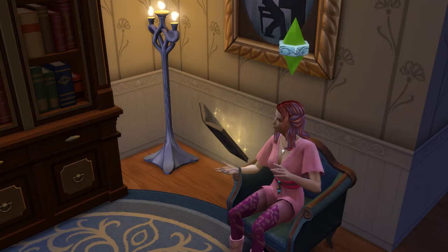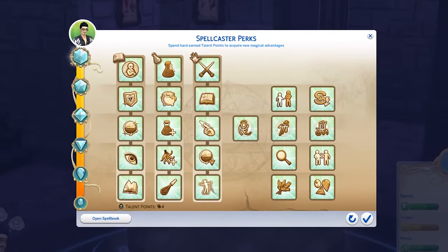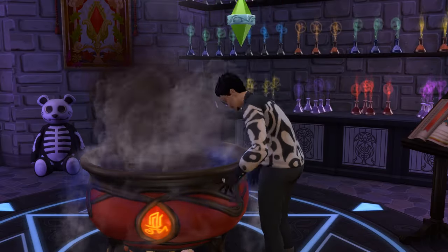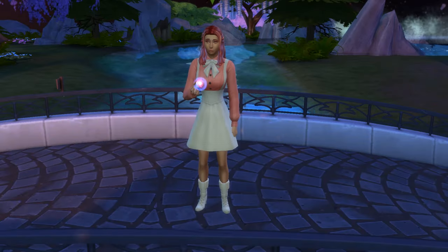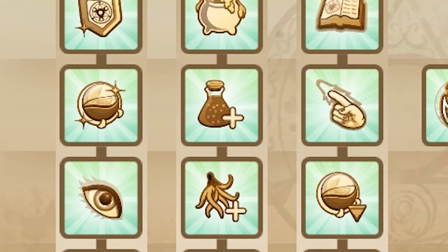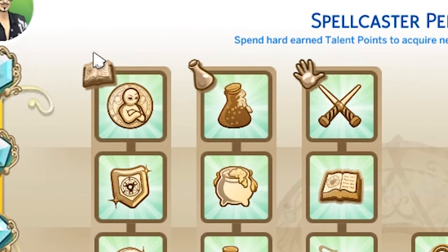Hello and welcome to a magical video because we're here to talk about magical perks. We'll go through all 24 of the spellcaster perks and reveal the best ones to invest your points into, while also exposing the worst because I've truly found some of the perks to be absolutely useless. In the perk panel there are three perk trees — from left to right I'm calling them knowledge, potions and spell power.